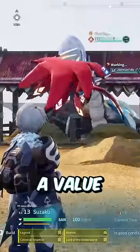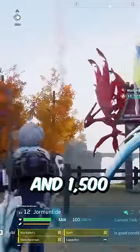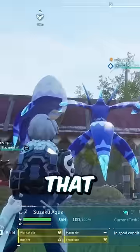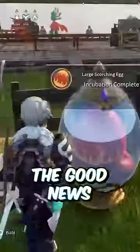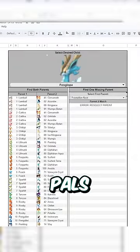Essentially, each PAL is assigned a value between 10 to 1500, with 10 being the best and 1500 being the worst. When breeding, you combine the values of the parents and divide by 2 to get a value for the egg. That value determines the PAL that hatches out of it, which is why there are so many different combinations. The good news is this website removes all of the math and gives a simple breakdown of how to get specific PALs.